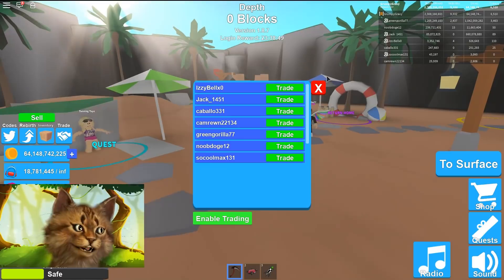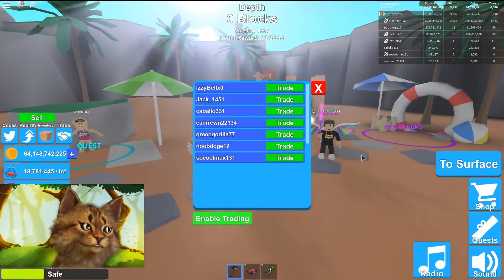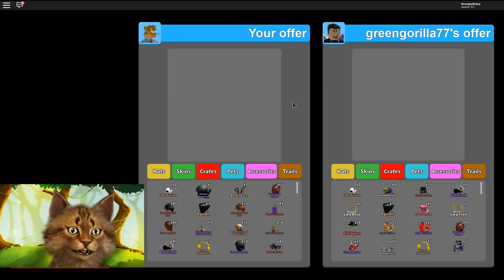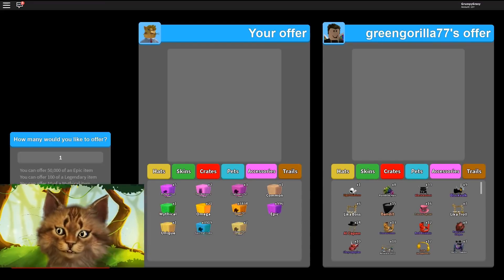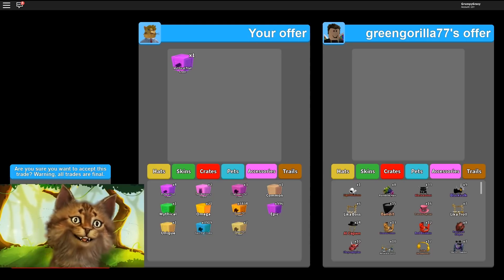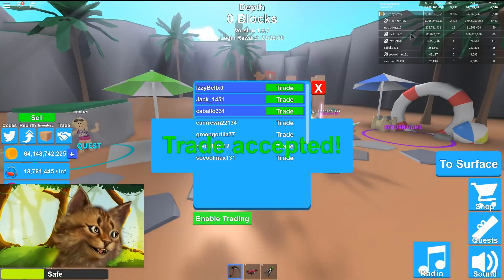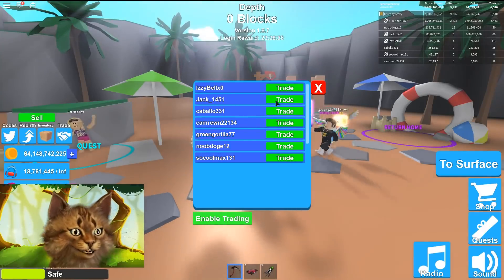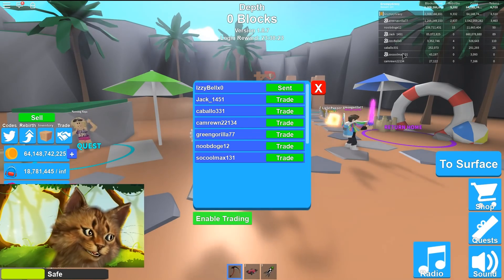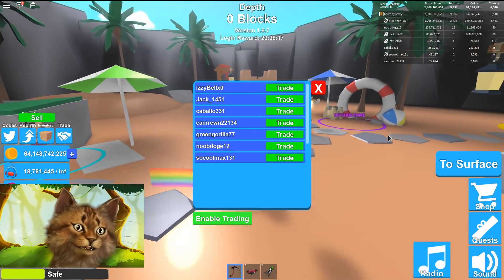There are a lot of my friends in the server. Let me trade my friends. This green guy — trade me, whoever accepts first. Not Jack, because I already gave him stuff. There you go, and then we trade Izzy and soccer. Those are my friends and we got everything so let's give it away.